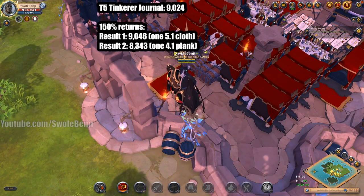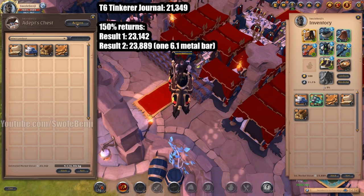There was a mistake on screen — there was not a 4.1 plank with tier 5 results; I accidentally forgot to delete the text. Here are the tier 6 results. At 150% returns we can see we're making a few thousand extra silver compared to just selling the journal, though not a huge difference.